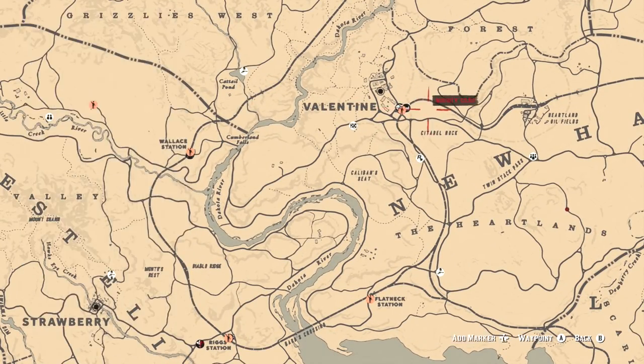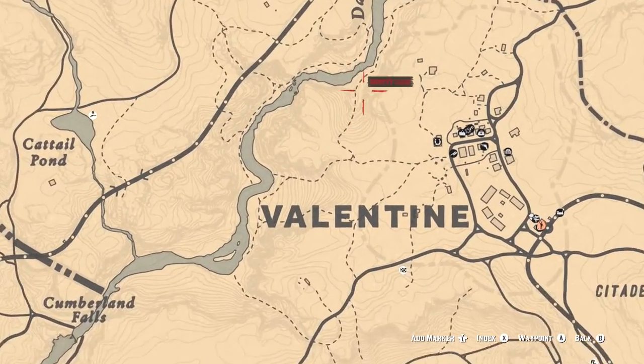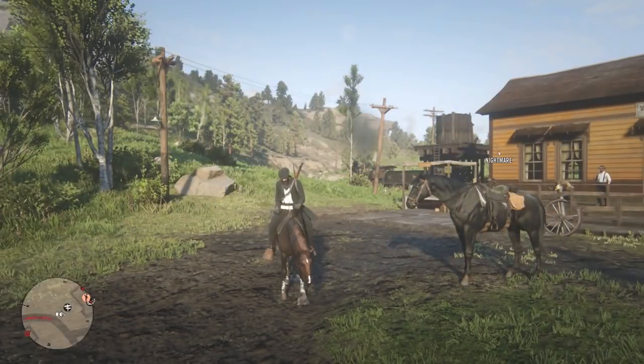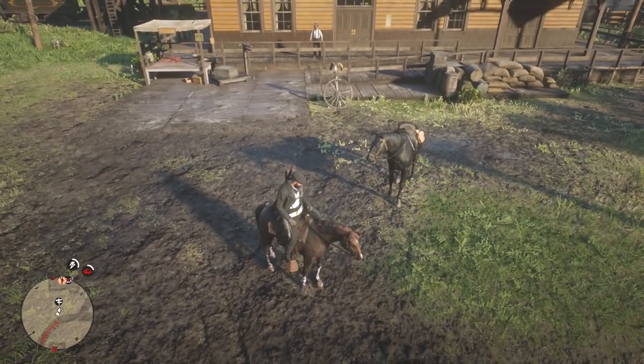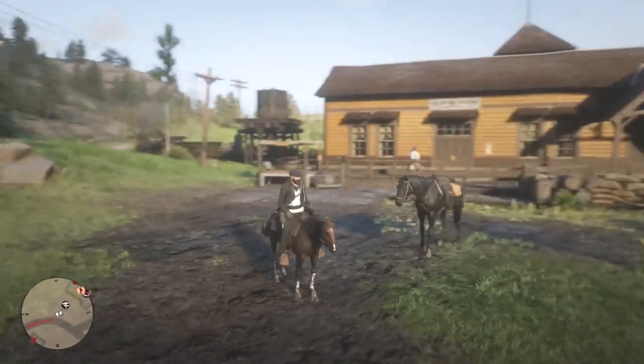For the past couple of methods we've been traveling way out, but this method is so much closer. What you want to do is come over to here. Before we go over there, go and get yourself a second horse. That is my horse right there called Nightmare — absolute legend. The horse that I'm on I just stole, went into the Heartlands, got rid of all the guards and police that were after me, and then came back to do this intro.